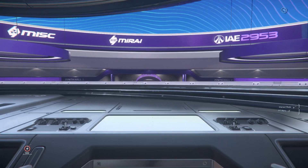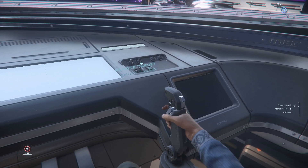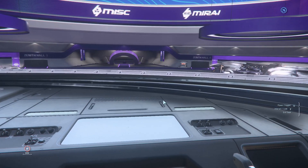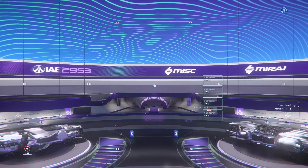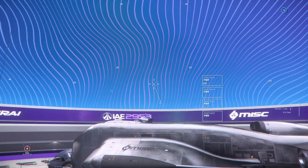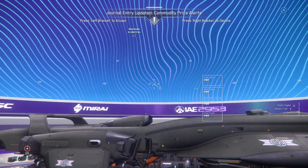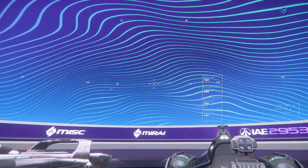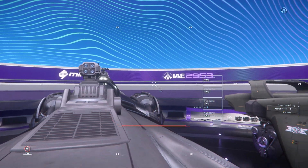From the co-pilot seat, you can enter the remote turret station. These remote turrets are size 3 laser repeaters, so you can defend the ship with only one additional person — which is very, very good. Two are located at the top and two at the bottom of the ship.